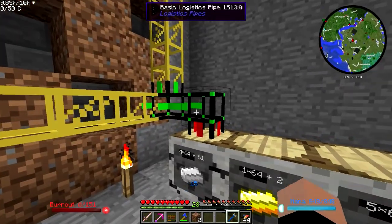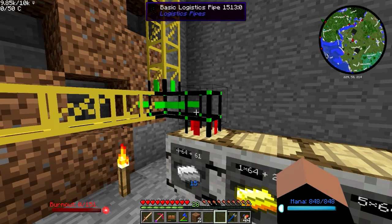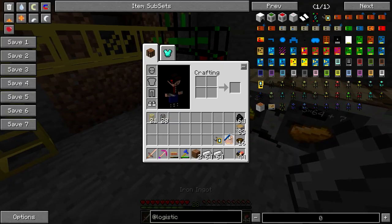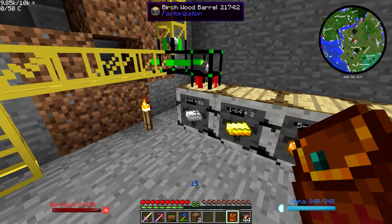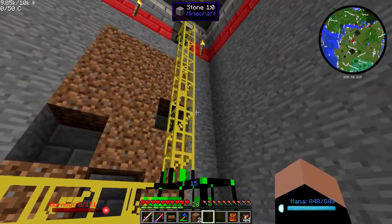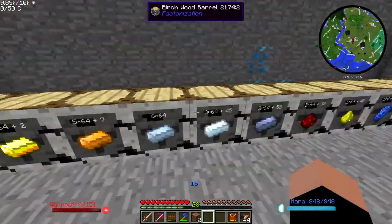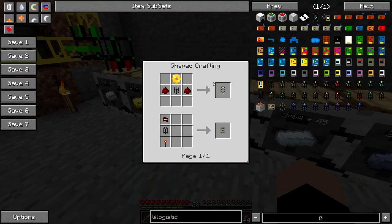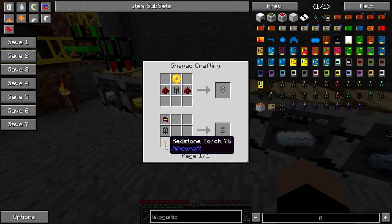I believe I've already got this pipe configured. Actually I want that to be a provider pipe, I think. But you can see if I go ahead and put these iron ingots up in that ender chest, they're already down here. It took out a whole stack at a time, very quickly. So I'm going to want provider pipes, and this is part of why I was making all these chipsets. I'm going to need some redstone torches as well.